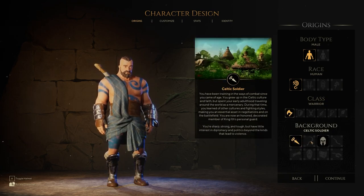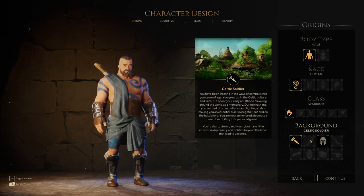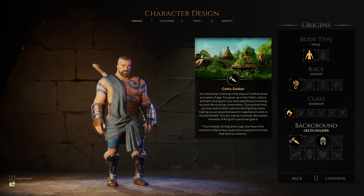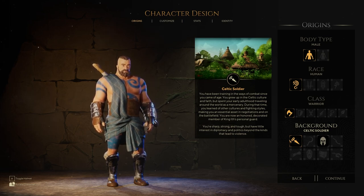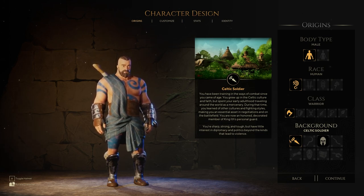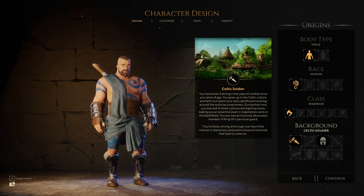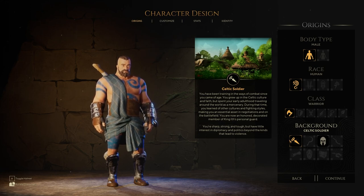Let's look at the backgrounds now. Celtic Soldier: you've been training in the ways of combat since you came of age. You grew up in Celtic culture and faith, but spent your early adulthood traveling the world as a mercenary. During that time, you learned of other cultures and fighting styles, making you an essential asset in negotiations and on the battlefield. You're an honored, decorated member of King Ith's personal guard — sharp, strong, and tough, but with little interest in diplomacy beyond the kind that leads to violence.